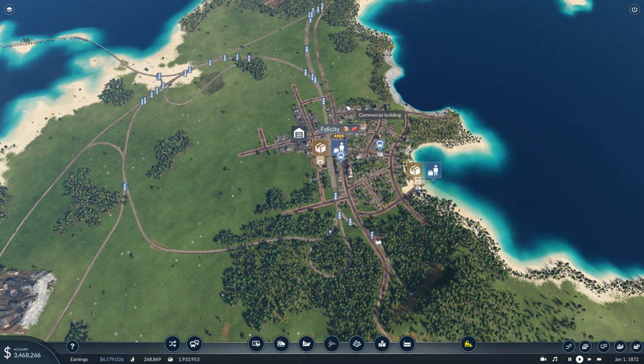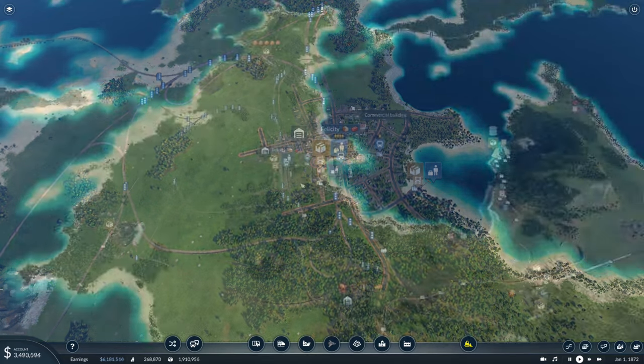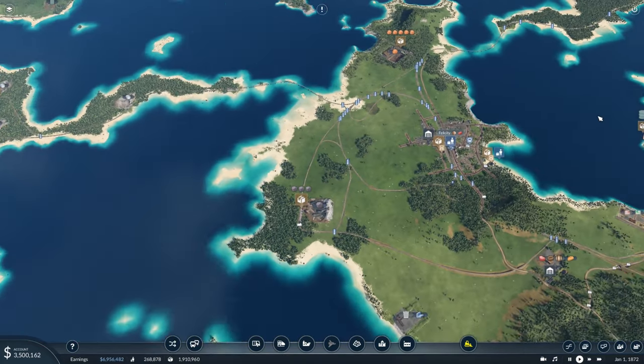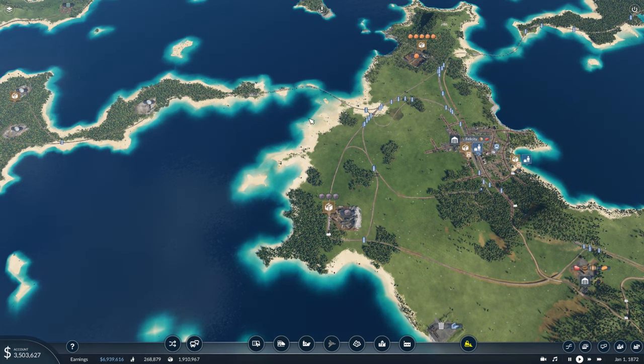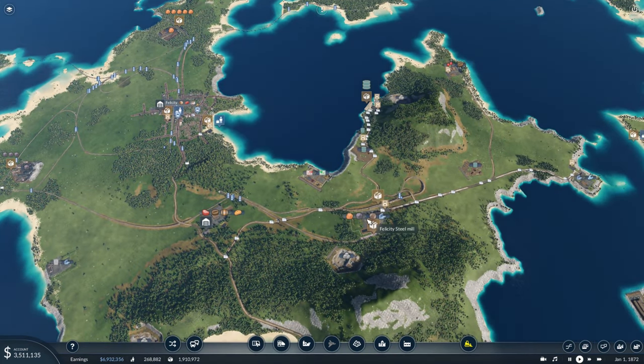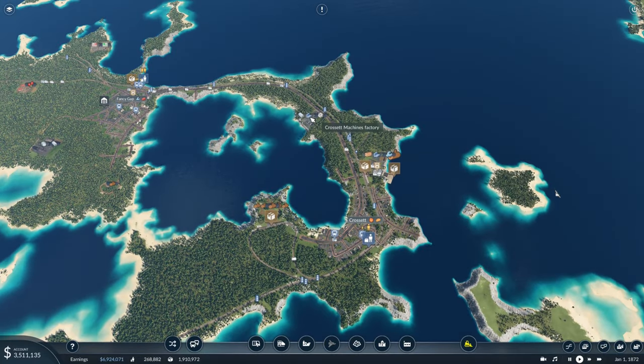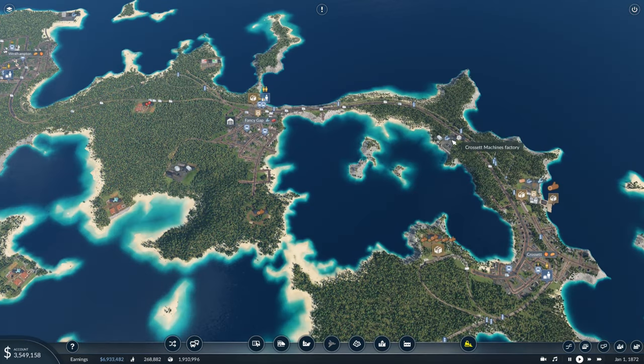Our main cargo train is going to be super long by the way - the train we have is so powerful it's going to be awesome. The train is going to take the coffee and the silver as mentioned, but we can actually take down some tools and some steel with us too, because over here in Crosset we are requiring some steel. So we can take the steel and tools to Fancy Gap and then the horse and carts can take the steel over to the machines factory.